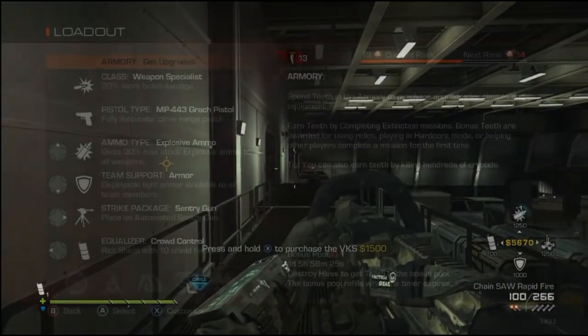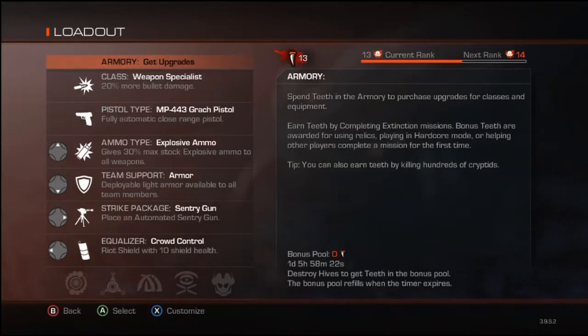For your weapon specialist, you're going to want to use the weapon specialist class, the Grok pistol, explosive ammo, armor, sentry gun, and crowd control — pretty much the same thing, except instead of a normal gun you're going to want to get an LMG. This will allow you to provide support cover for your teammates, such as when they are reviving people, and you also have a lot more ammo to take out aliens, cedars, and cedar turrets a lot faster.